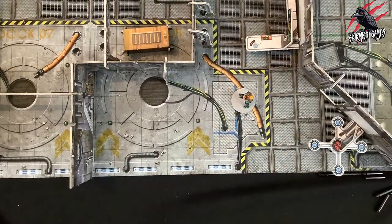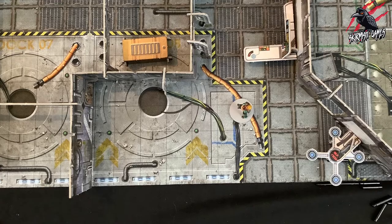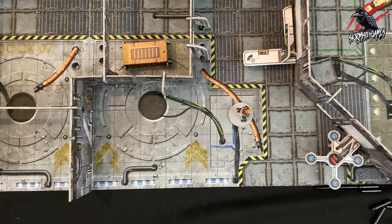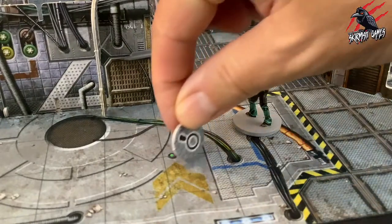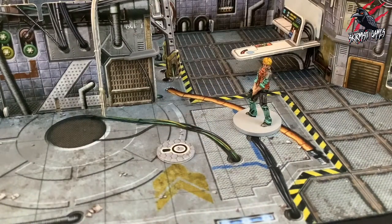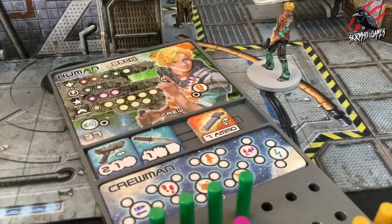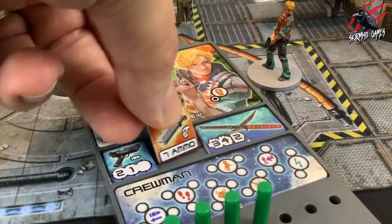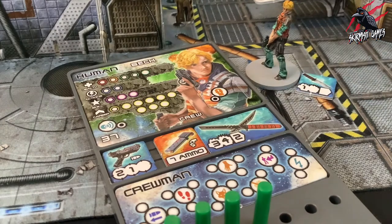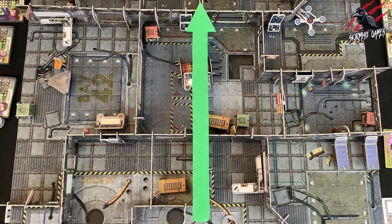The second type of search is a general search. Characters may do a general search of the room they are in, as long as they are not engaged with an enemy and there are no enemies in the room. A room is defined as an area completely surrounded by either walls or the edges of the board, ignoring doors and windows. Each room can only be searched once per mission — add a search counter to remind you. When you make a general search, take a random item from the token pouch. If you don't want the item or want to swap it with one you already hold, place the discarded item on the floor in base contact with your character. Players may agree to separate very large rooms or long corridors into multiple areas so that each can be searched separately.